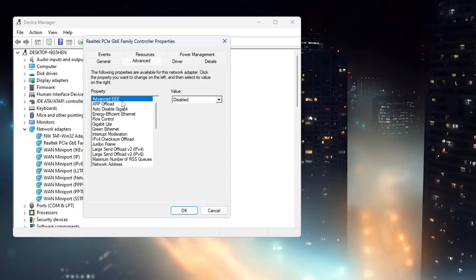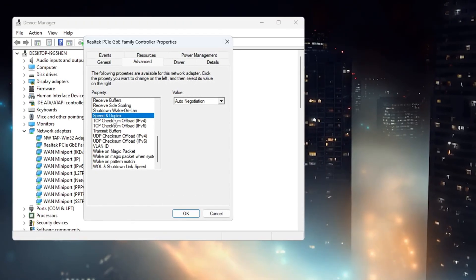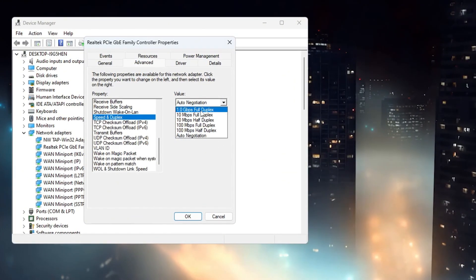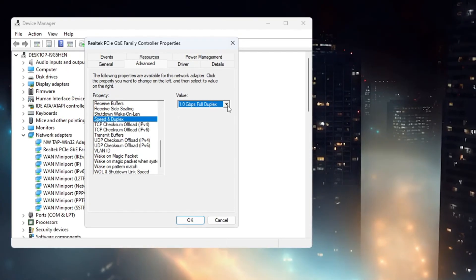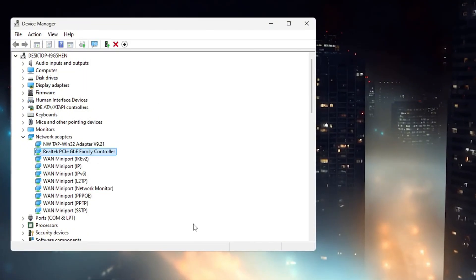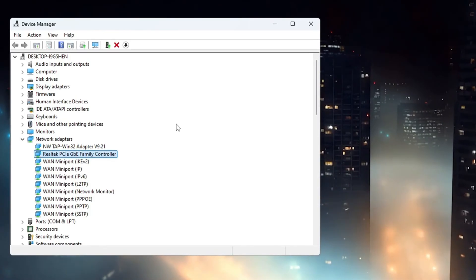Now go to the Advanced tab. On the left side, scroll down the list until you find Speed and Duplex. Click on it, then on the right side set its value to the highest option, usually 1.0 Gbps Full Duplex. If your internet stops working after this change, simply go back and switch it to Auto Negotiation. Finally, click OK to save everything. This entire process helps keep your connection more stable and can reduce ping spikes while playing Fortnite.